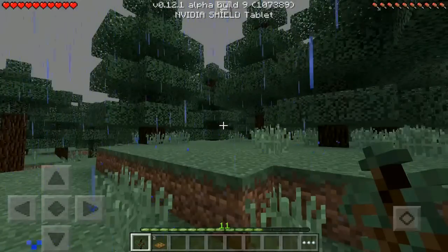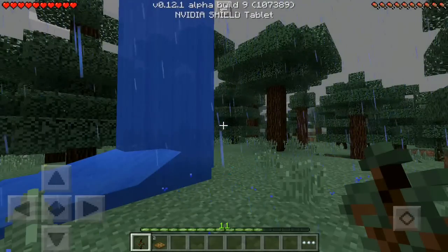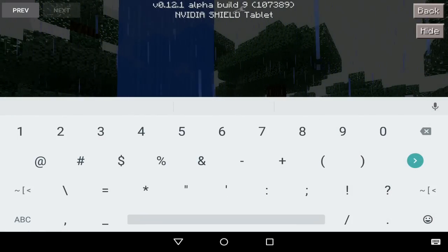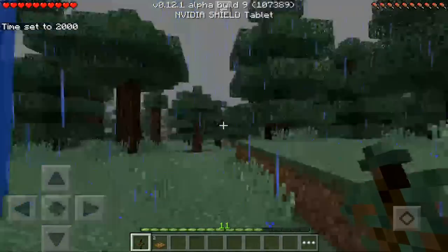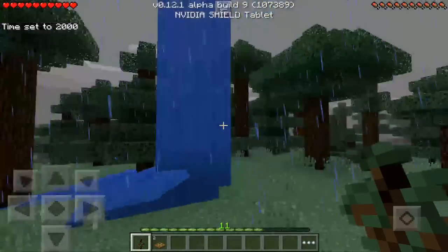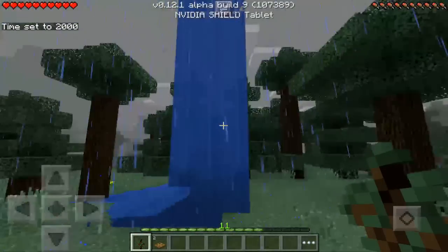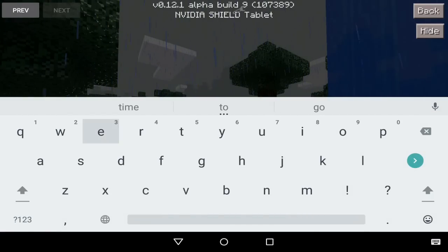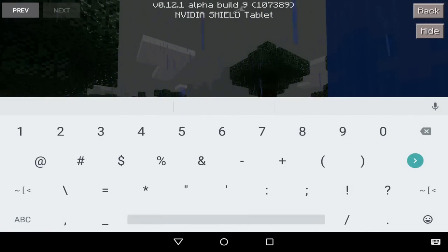The first command is 'time set,' so let's try out '/time set 2000.' There you have it — time set to 2000 without any errors. Let's also try 'time add,' which is another command — let's add 9000.